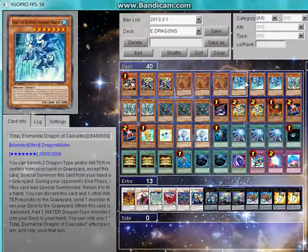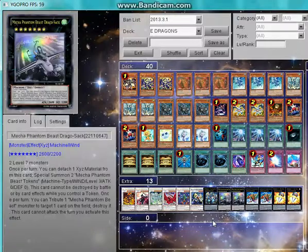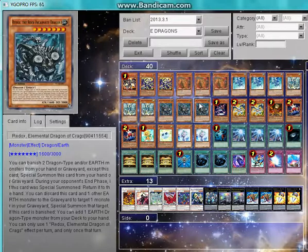The Elemental Dragons in this deck are 3 Blasters, 3 Tidals, 3 Tempests, and 3 Redoxes. These are the most effective cards I've seen in a long time. The amount of special summons I've done are literally infinite — I've just special summoned them from my hand and graveyard and gone into XYZs, which is really, really good.